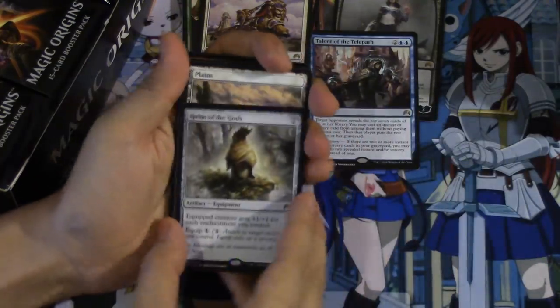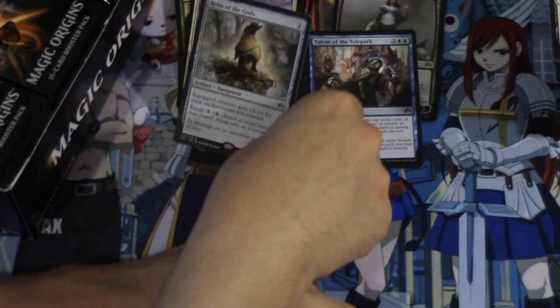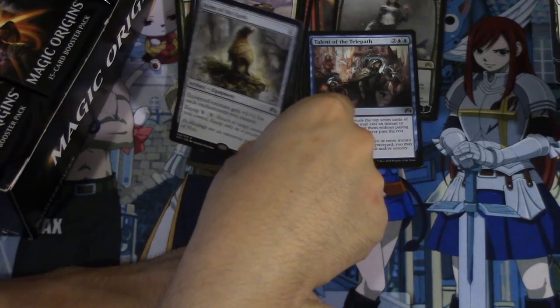Helm of the Gods - very good for enchantments. Your equipped creature gets plus one plus one for each enchantment you control. One mana, two to equip.